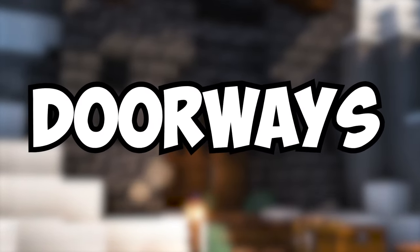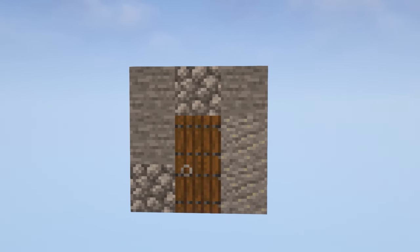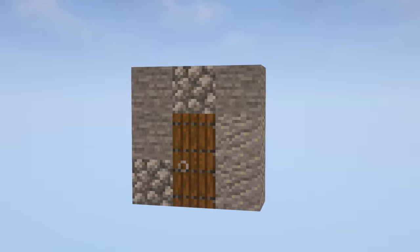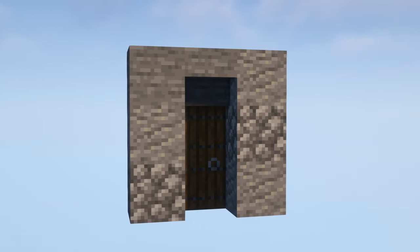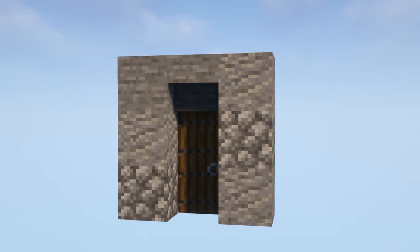Next we're moving on to doorways. We're going to start with what not to do: if you put the door flush with your wall you're missing out on a big opportunity to add some depth to your build. Just like the windows, recessing the door back one block and putting a stair above achieves the depth that we're looking for.